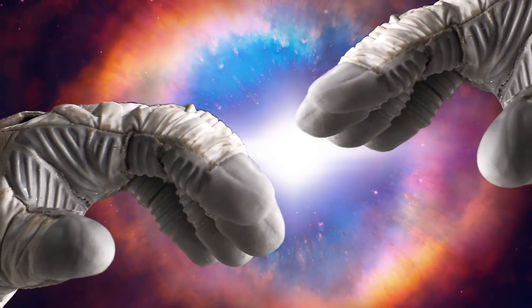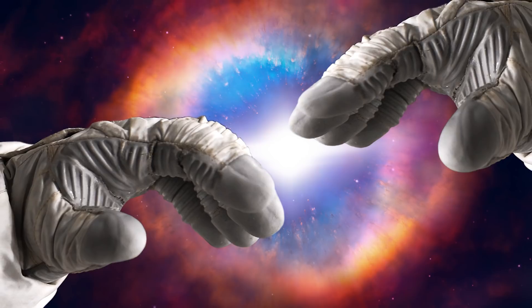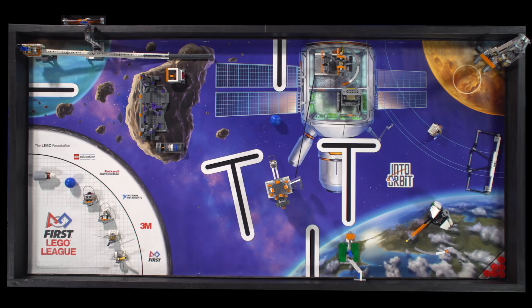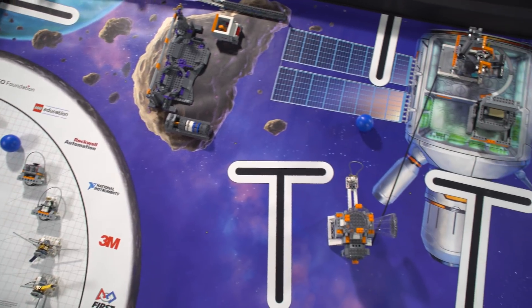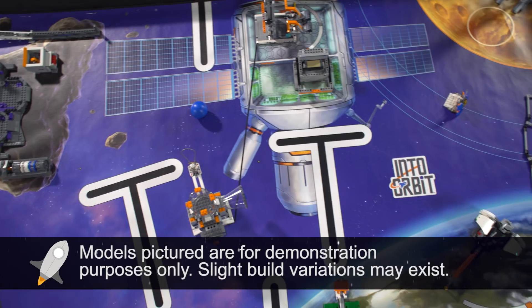As you work with your team, keep the first core values in mind. You and your team members have many hidden talents and skills. Now let's take a tour of the Into Orbit missions. Remember, very few teams have time to do all the missions, so pick the ones that are the most fun and interesting to you and your team. Prioritize!